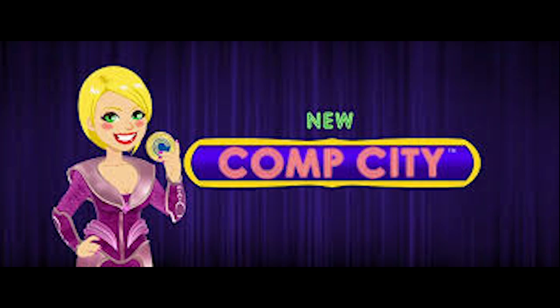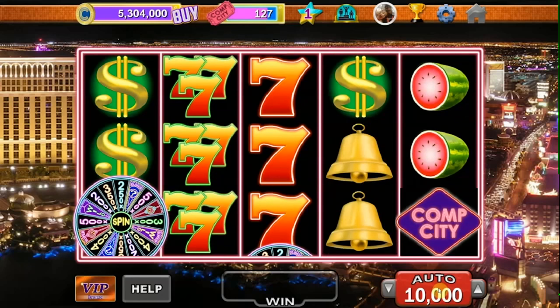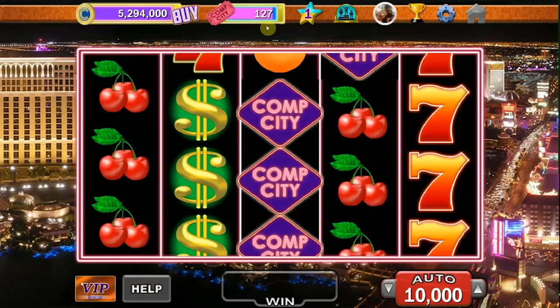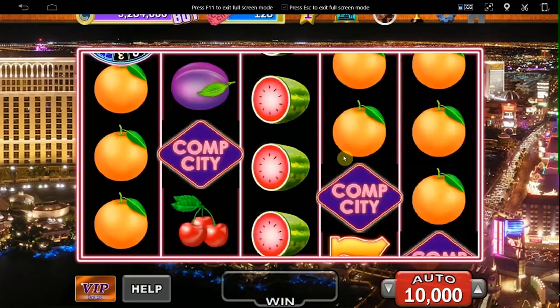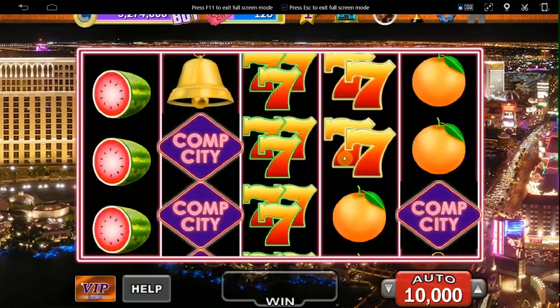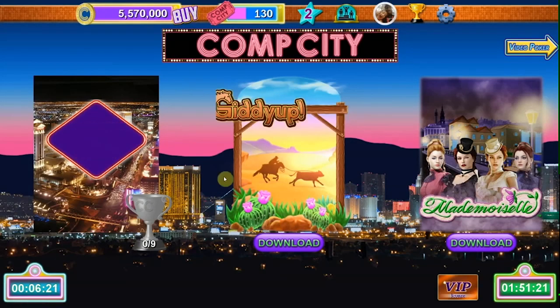Number 12: Comp City Slots. Anthony Curtis, if you can hear me, fix your app. Theoretically, this is a pretty solid and serviceable game, and I generally like it better than a few more games on this list. The rewards are decent and it's relatively user-friendly. The game suffers in three major categories. Number one, the audio and visuals are pretty bad, especially when compared to MyVegas, Wynn, and Caesar Slots.